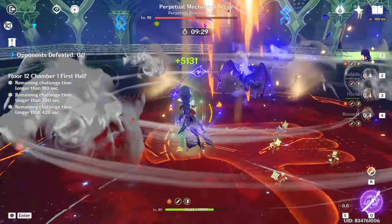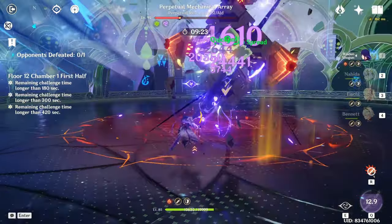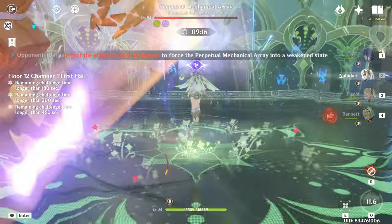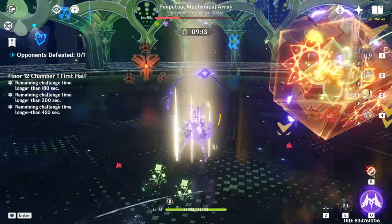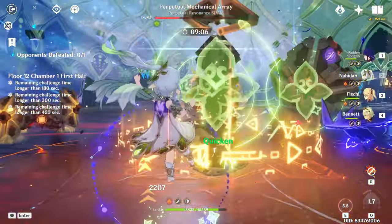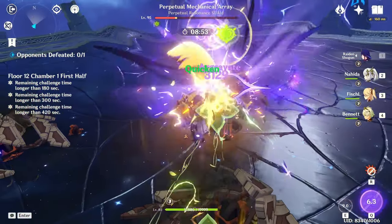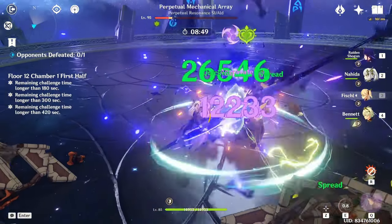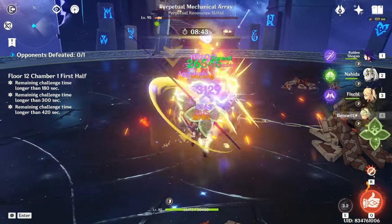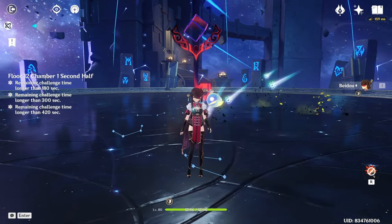The damage is absolutely insane — 99,000, that's basically a 100k burst, and we're hitting aggravates for 24,000. Do you see how crazy that is? This is an aggravate team! You don't play Raiden Shogun like this normally. Once you reach this stage just let it rip — Fischl and Nahida can do a lot of damage together. We just killed this guy with just Nahida. One minute 20 seconds on the first half.